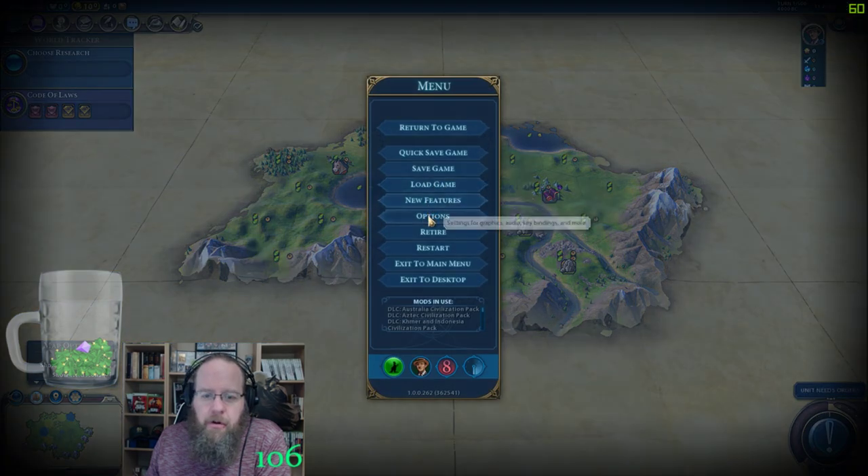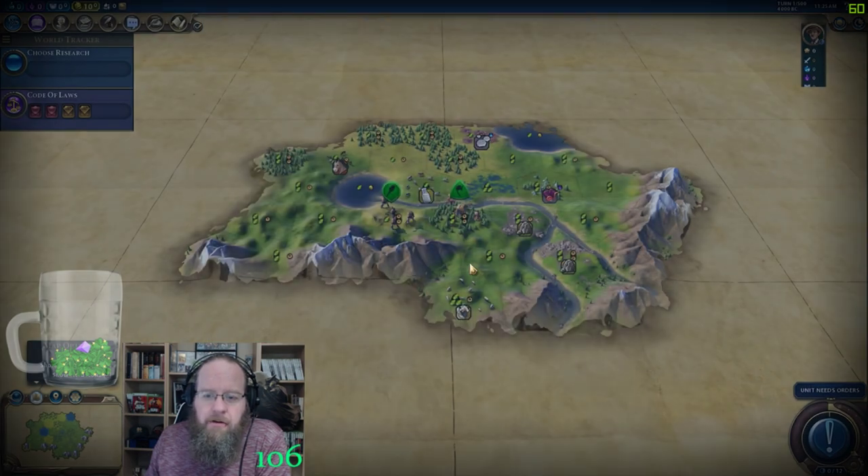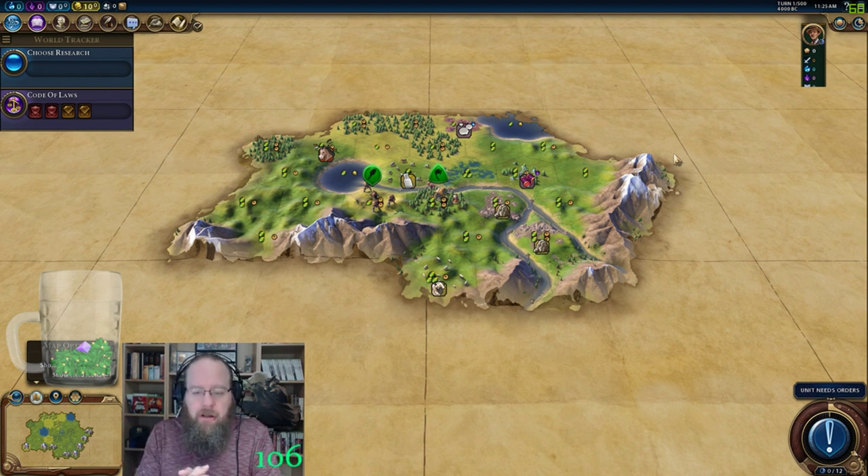I'm going to go ahead and turn on the volume so you guys can enjoy the tunes in the background. For those of you curious, it's a standard map — all the things are standard. Eight civilizations opponents on a continents map. 'Game of the Week' command in chat can get you that info. Also the information for the game, including the seed if you want to play along, are available in the information below the video. Check it out.